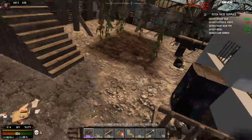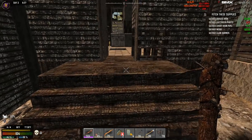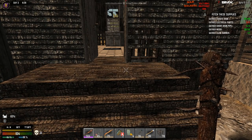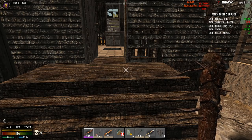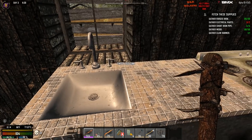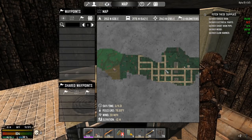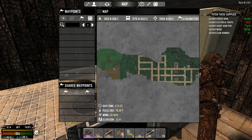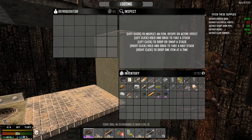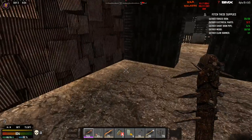I want to loot really quick and then find a prefab. I kind of want to know where there are more traders. I went ahead and put the seed in the description — the seed is 'Horizons.' If you guys want to come to my area, I'm around 2,000 north, 1,500 east. If you want to shoot me some trader locations around me, it would be a great help.